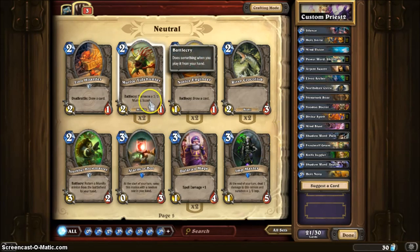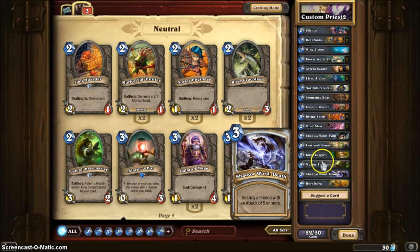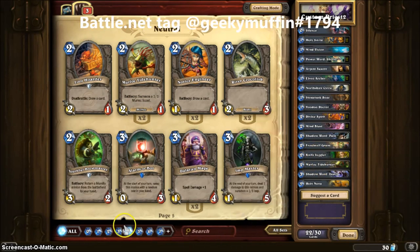Like here — summon a 1-1 Murloc Scout. That's a Battlecry, so it happens when you summon him. You summon a Murloc Tidehunter, then it summons a Murloc Scout, and the Knife Juggler does 2 random damage. So that's pretty cool. I added 1 of those because there are other cards that will benefit me.